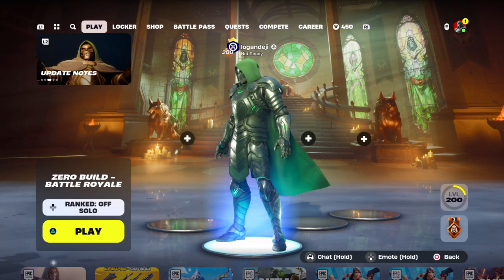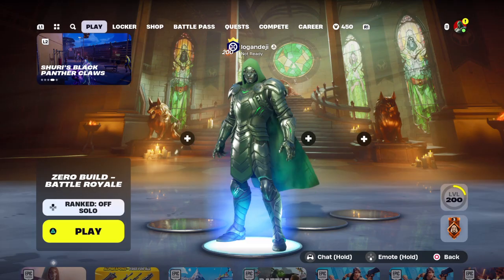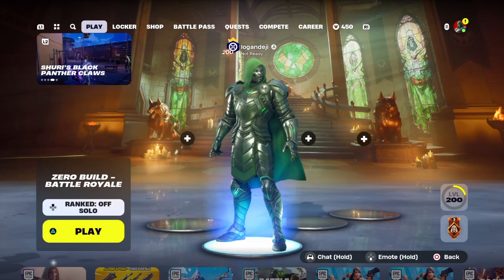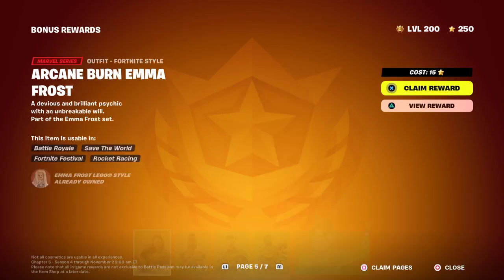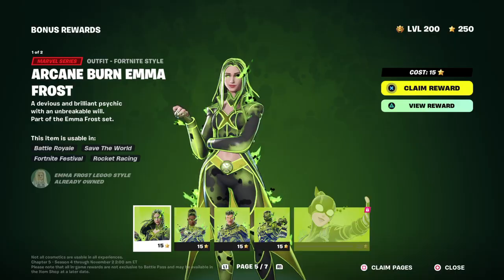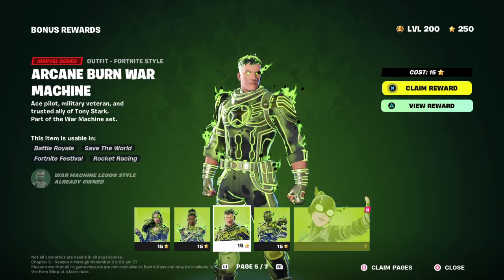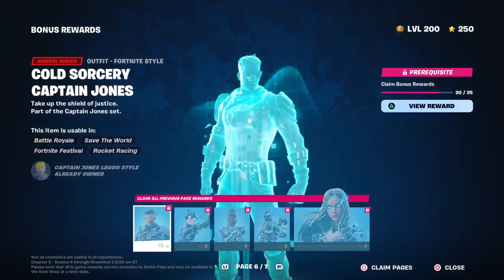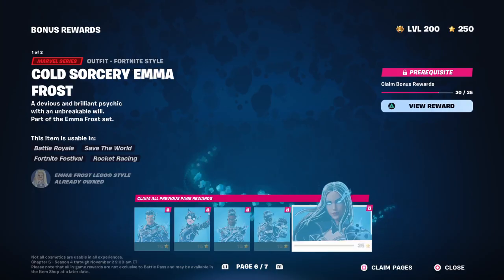We have finally reached level 200 in Fortnite Chapter 5 Season 4, and we are going to be buying all of the Superstyles out of the Battle Pass. We got some pretty good ones, some pretty decent ones. There's a couple I don't even like, but most of these are really good.